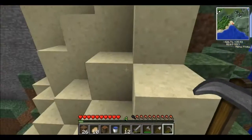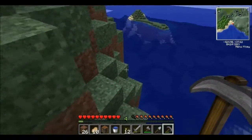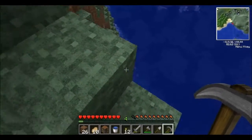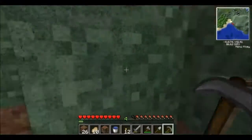This area I'm dropping into is sand. Sand borders the landscape and you can smelt it into glass panes. You might be thinking: why are you climbing this mountain? Well, there is one very particular reason.